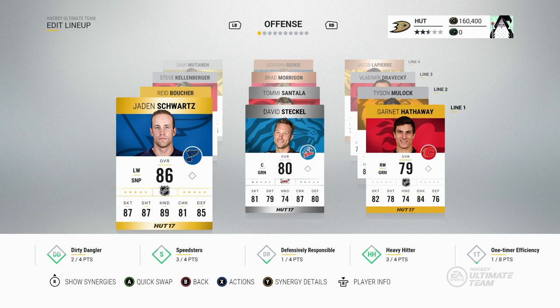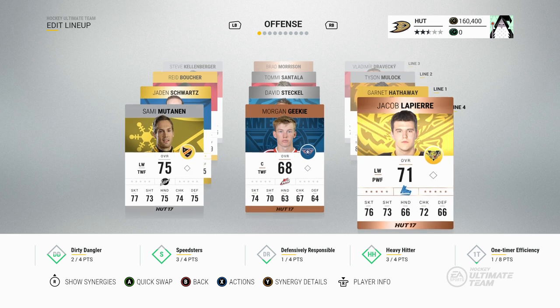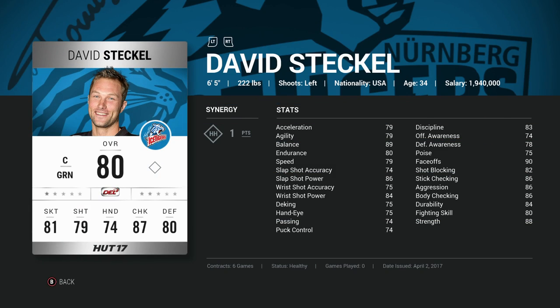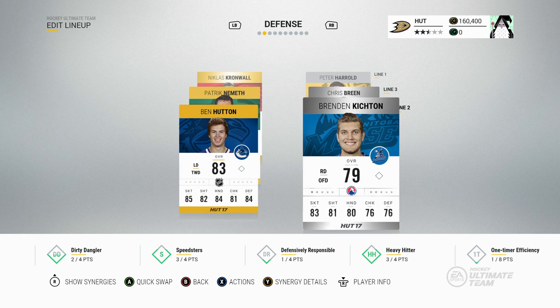We've built our starting team and it actually doesn't look too bad. We have some bronze players, a lot of silvers, and a couple of gold players to push toward the Division 10 title. On the first line: Jaden Schwartz, David Steckle, and Garnet Hathaway. Second line: Tyson Moloch, Centala, Boucher. Third line: Kellenberger, Brad Morrison, and Dravecki, as well as Lapierre. Fourth line: Geeky and Sammy Mutanen. David Steckle is probably one of my better silver players — 90 face-offs and 80 overall at center.